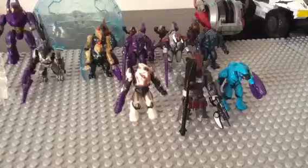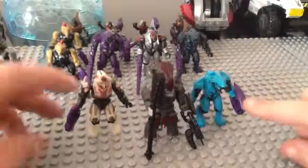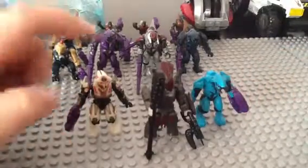Now, to my Covenant Army. Leading this army is the Brute Chieftain, which came with the Brute Chieftain Chopper. Alongside him as his second in command is the Elite Ultra from the Revenant set, and the Cyan Elite from the Series 6 mystery packs.